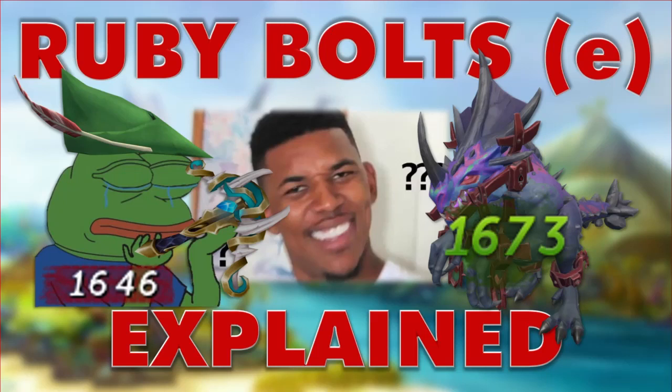Today I'm going to be fully going into the mechanics behind the very misunderstood Ruby Bolt Enchanted. The Blood Forfeit passive effect is one of the strongest damage boosts in RuneScape 3, however if used incorrectly it can actually cause massive losses in DPS. I'd like to thank the RuneScape Wiki for their incredible work, as without their resources this video would not have been possible. I will not be talking about damage dealt to the player, but only damage dealt to the target in a PVM setting.